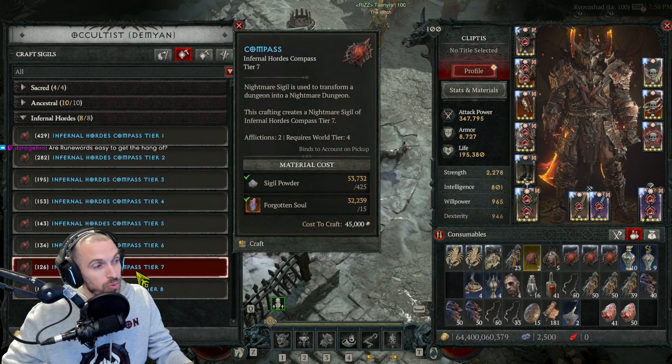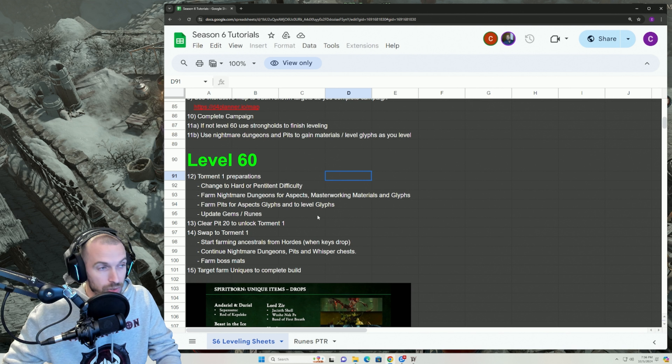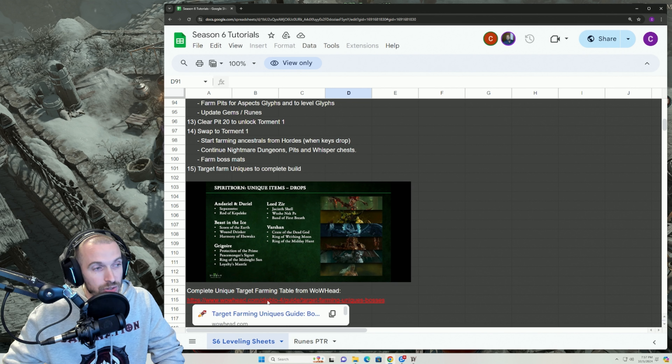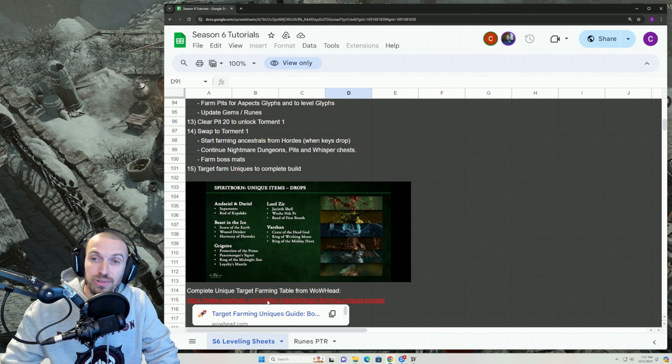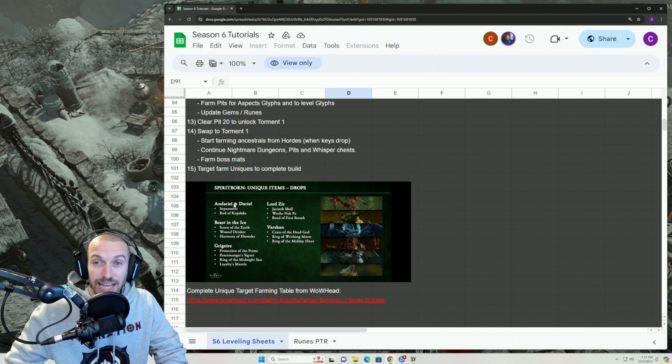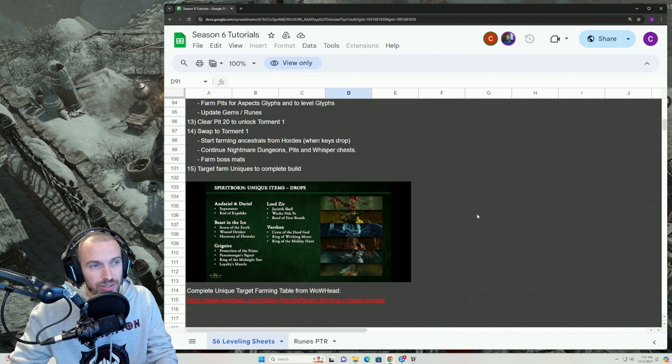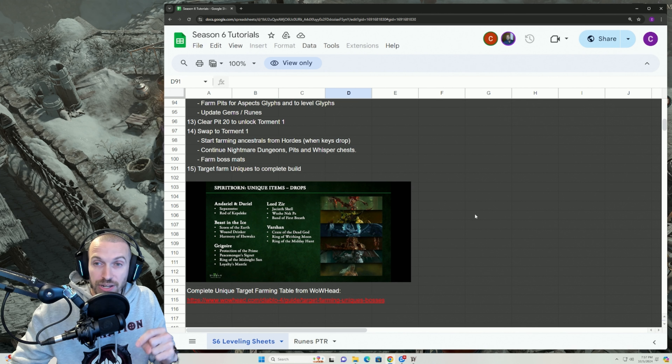After you're level 60, this is where you prep for Torment 1 — it is not easy, so you have to make sure your build is online. Change to Hard or Penitent difficulty to increase drop rates slightly. Farm your nightmare dungeons for aspects and Masterworking materials, because Masterworking materials now drop from nightmare dungeons, not the pits. Then work on getting glyphs from nightmare dungeons as well. Farm the pits for more aspects — bosses drop glyphs now, which is amazing — and level your glyphs inside the pits. It's no longer done in nightmare dungeons; there's been a swap. Update all your gems and runes, then clear and unlock Pit level 20, which brings you into Torment 1.